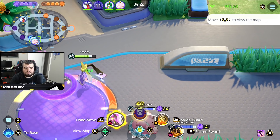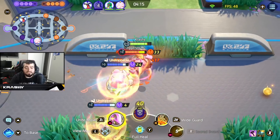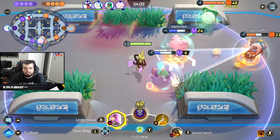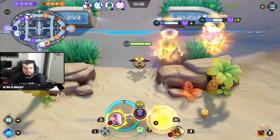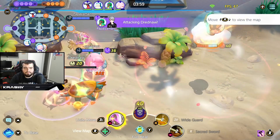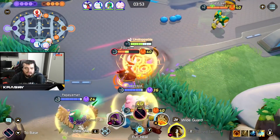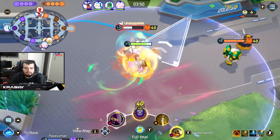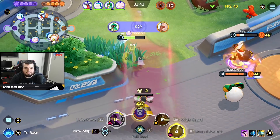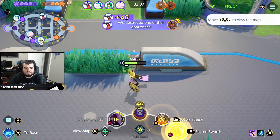I'm totally fine conceding Rotom a little. This guy just wants to turn — so we force that unite move, which is good. We'll get a unite move of our own; they'll probably get Rotom. We use our ult and dive in — push forward with Sacred Sword, get the knockback. She's a bit too strong with her items though, so I peel back. Decidueye can keep farming jungle — I'll hold the off lane.